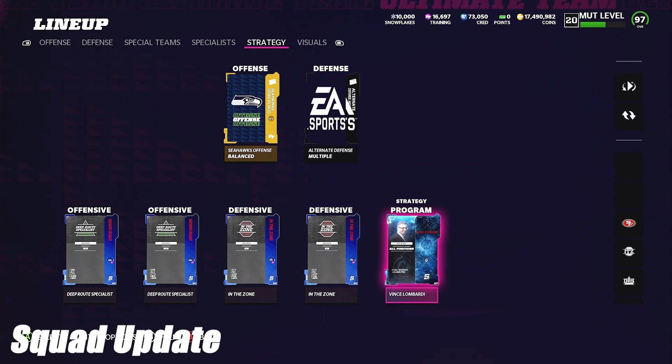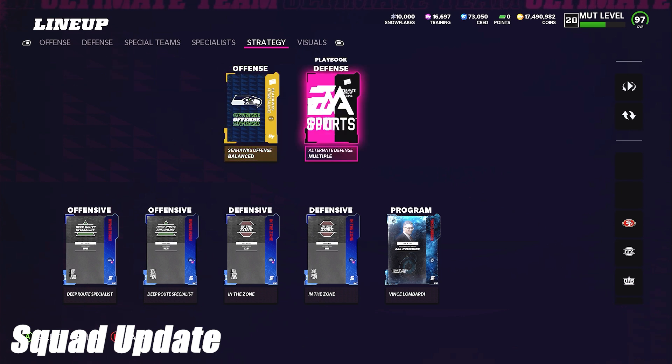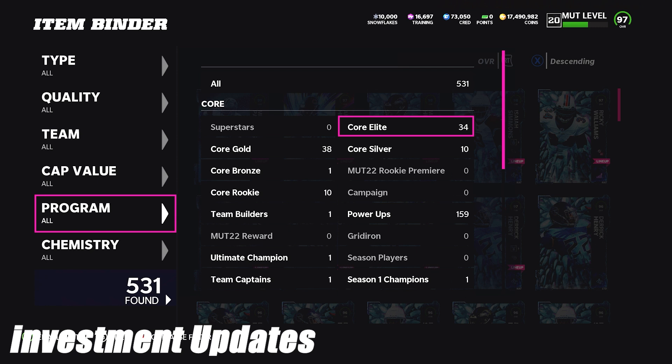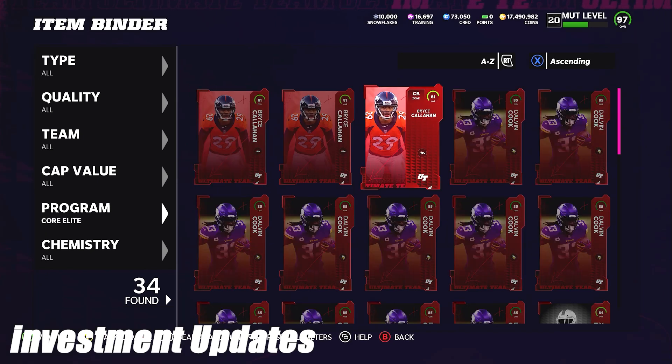We're rocking 25 at 25 Niners with strat cards: plus-two speed on wide receivers, plus-two speed on all DBs, Seahawks offense, multiple defense, and the Ghost of Madden strategy item. That's how I got my team to 97 overall. I don't think I'll get to 98 until the playoff promo.